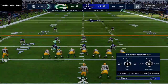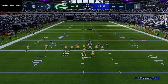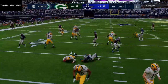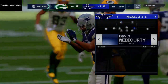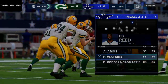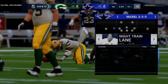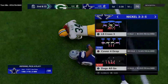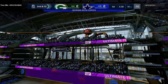Coming out here, I'm running my 46 defensive ebook and my New England Patriots offensive ebook — you can pick both of those up in the description. What I want to talk about is starting in that nickel 335 wide. What I love about the 46 playbook is that you can go from 335 to nickel normal to nickel 335 wide.